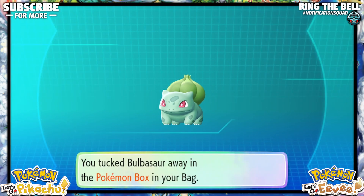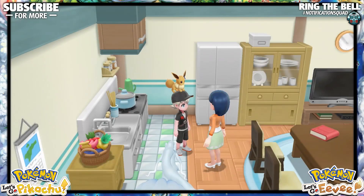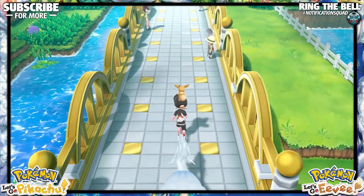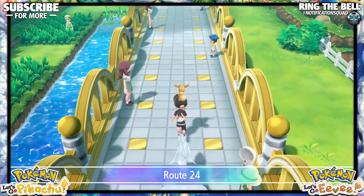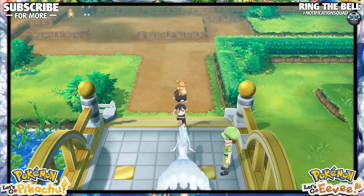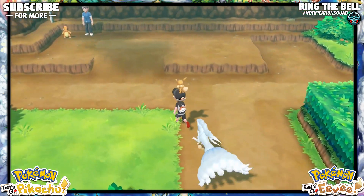You do have to catch — I believe 30 Pokémon is the requirement, though it didn't tell me because I had already passed it. I can confirm the other two requirements though. Charmander will be right past the Nugget Bridge — it's gonna be this guy on the cliff. You guys can see the gameplay; I'm just commentating over it.